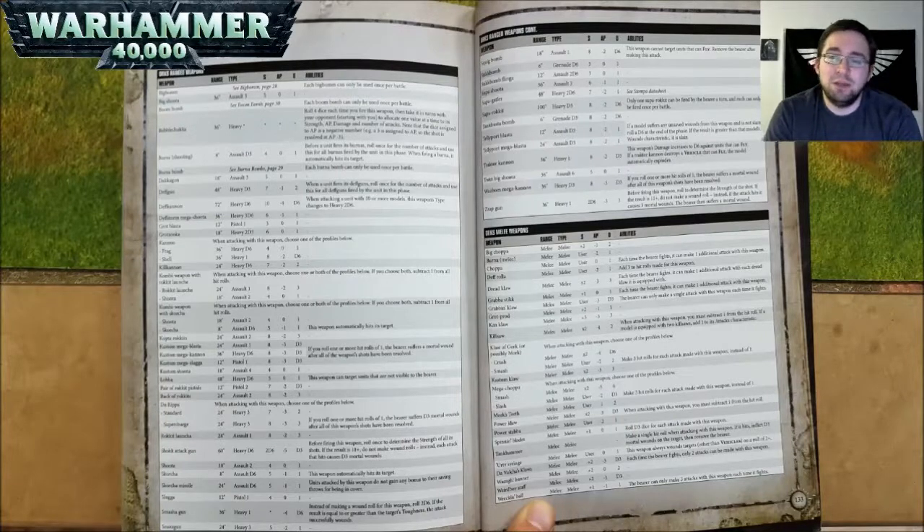A Bubble Chukka is 36 inch range, Heavy — roll 4 dice each time you fire this weapon, then take it in turns with your opponent starting with you to allocate 1 value at a time to its strength, AP, damage, and number of attacks. Note that the dice assigned to AP is a negative number. It's maybe not super competitive but kind of flavorful for Orcs. A Burna in shooting is 8 inch range, Assault D3, Strength 4, AP nothing, and 1 damage. Before a unit fires its Burnas, roll once for the number of attacks and use this for all Burnas fired by the unit in this phase. When firing a Burna it automatically hits its target.